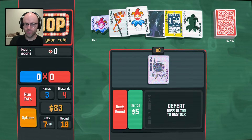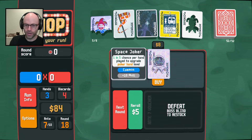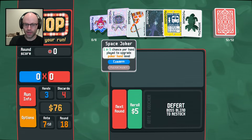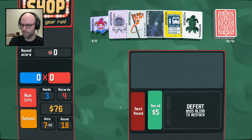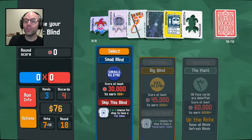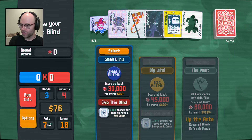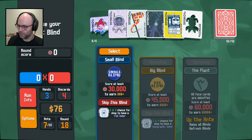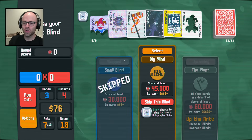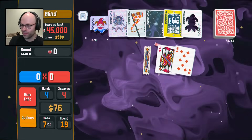We dump the Jolly Joker and we take the Space Joker. I think we shouldn't be afraid to sell the Space Joker because 10 mult is not that much and its actual effect is just whatever. Ice cream is so good - one in three chance for the shop to have a foil joker. But it costs us a chance at getting our multiplier even higher. One in four chance for the shop to have a hollow joker.